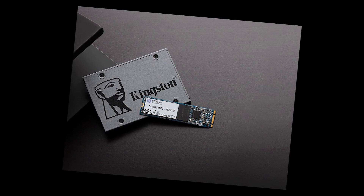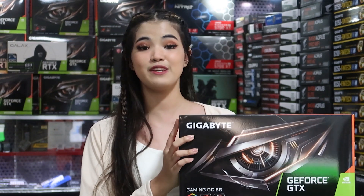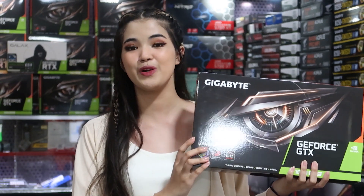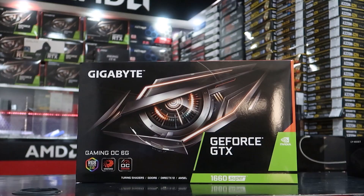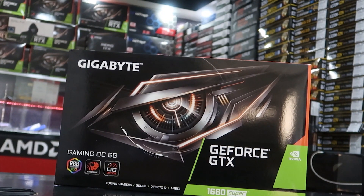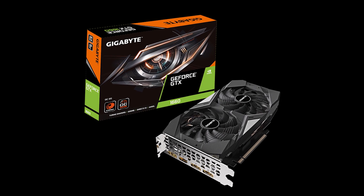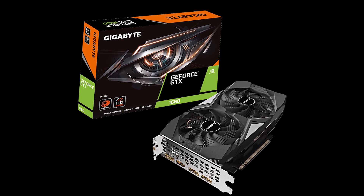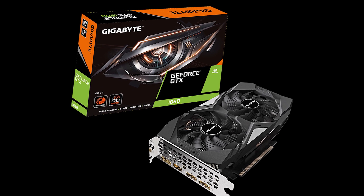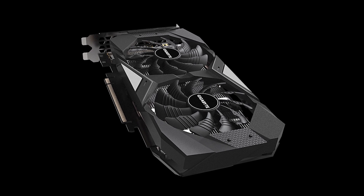For the graphics processing unit or GPU, what we're going to use is the Gigabyte GeForce GTX 1660 Super Gaming OC. It is integrated with 6GB GDDR5 192-bit memory interface and has a WindForce 2x cooling system with alternate spinning fans with 90mm unique blade fans. It also has a protection backplate that provides not only an aesthetical shape, but also enhances the structure of the graphics card to provide complete protection.